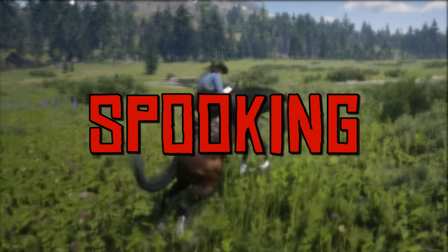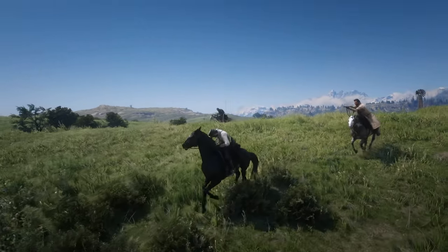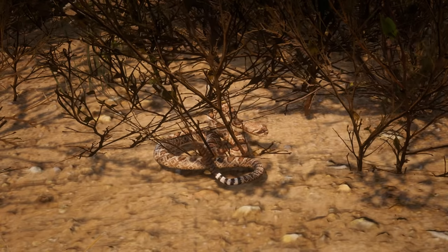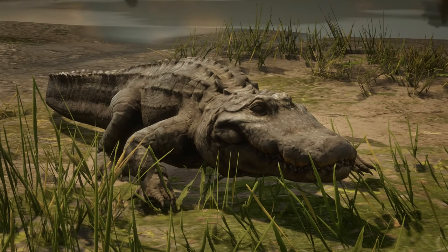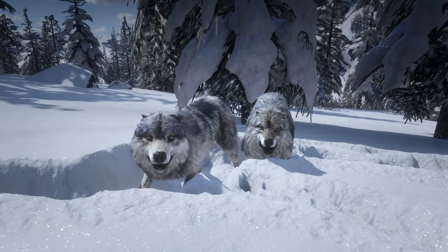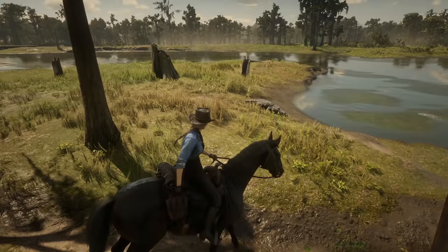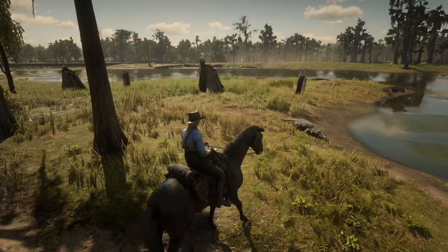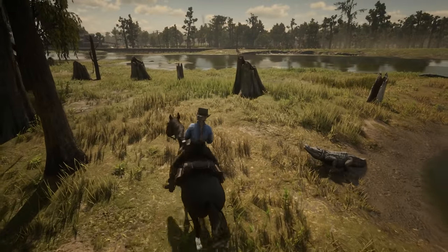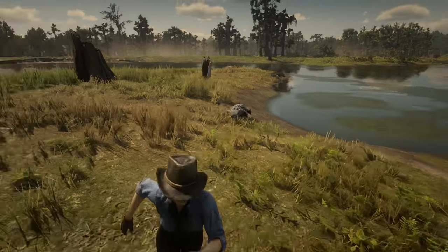Horses can spook and throw their riders. When riding through the vast land, human enemies aren't the only thing you have to worry about. Snakes, alligators, bears, cougars, wolves and more will try and attack the player if you are seen or get too close. Your horse isn't stupid. No matter how strong your bond is, if you push your horse too far, it will dump you on the ground and run, leaving you to fend for yourself.